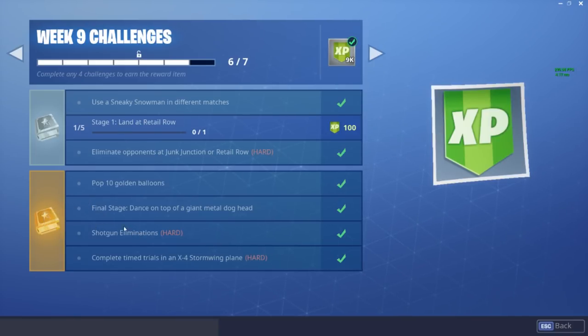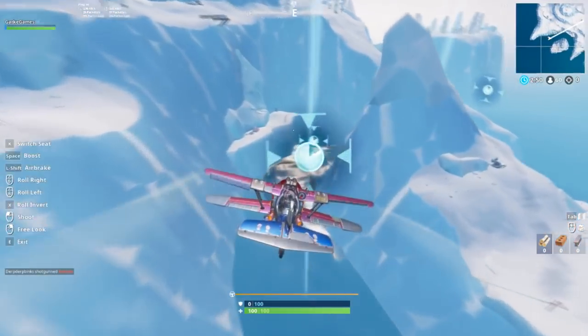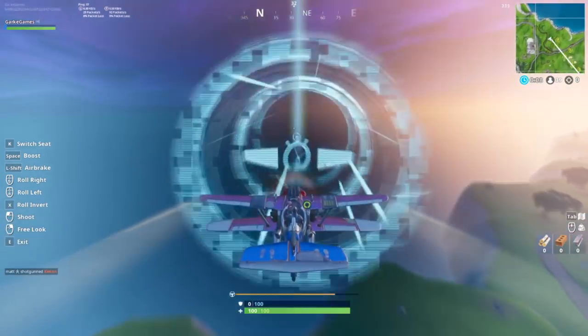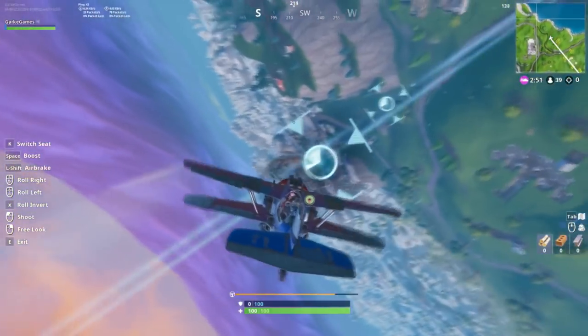There are two more Battle Pass challenges. The second-to-last one is shotgun eliminations — pretty easy, everybody should be able to get that done. Just play the game. The final week 9 challenge is complete time trials in an X4 Stormwing plane. There are only three different time trials: one's by the motel, one's by Lonely Lodge, and one's by Frosty Flights in the bottom left corner of the map.